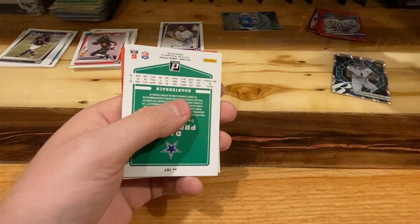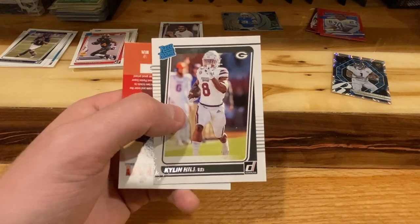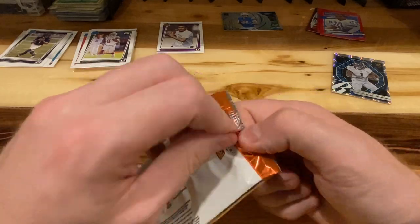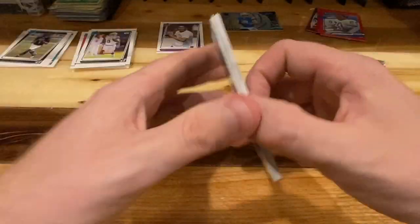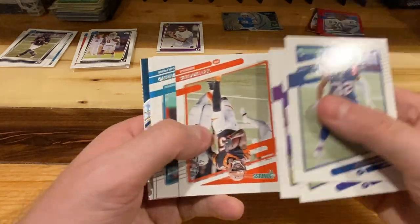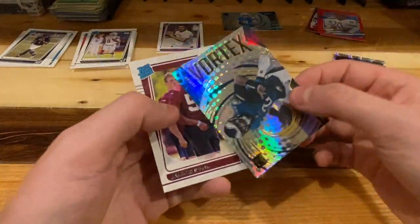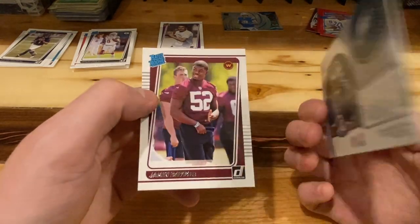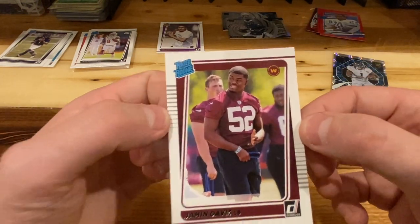Just gonna blast through the base — it's boring. Got a Kylan Hill from the Packers as our rated rookie. Devin McCourty, Tucker, Randy. Got another one of these Vortex cards — this one's a Jalen Hurts. They are really cool, set that to the side.